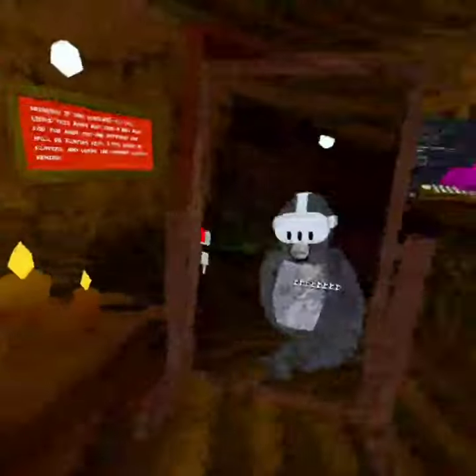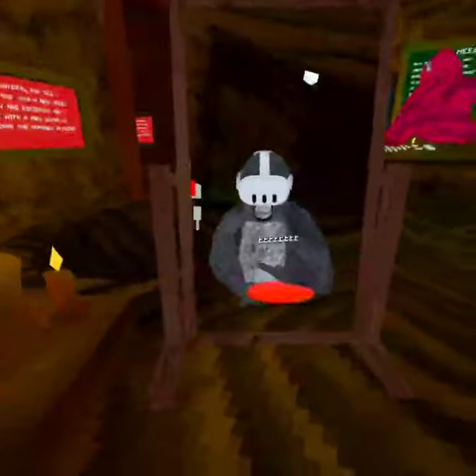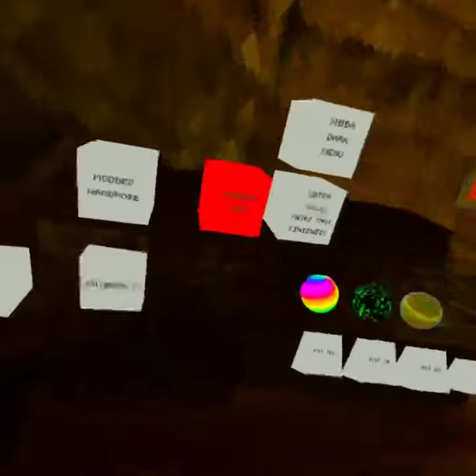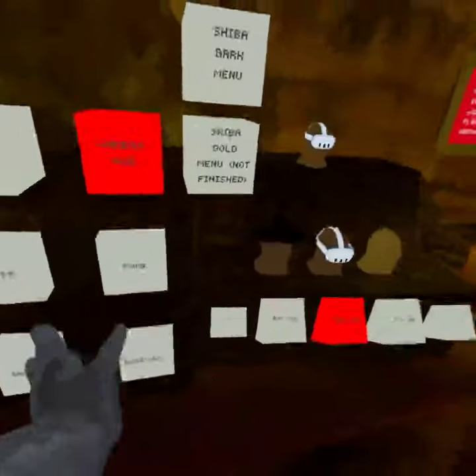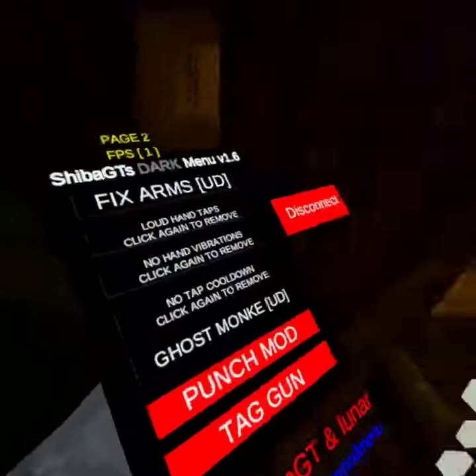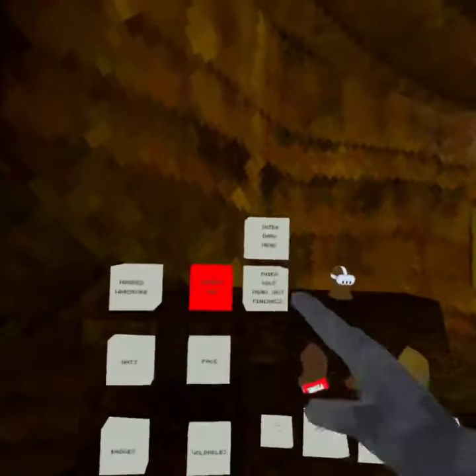Mod materials do work. Oh yeah, there's Prime as well, which I'll show you how to get. Oh yeah, there's two mod menus: Shiba GT's Dark menu and Shiba GT's Gold menu.